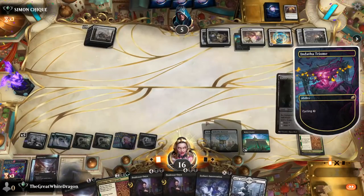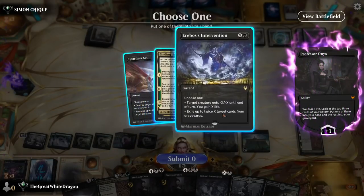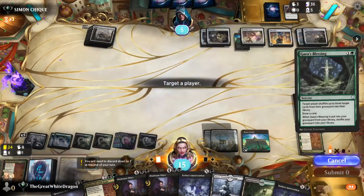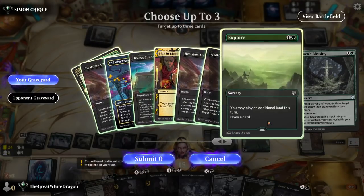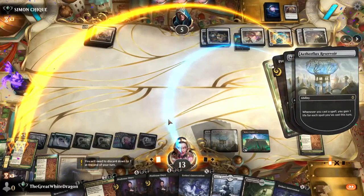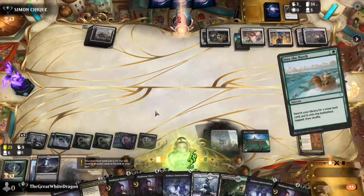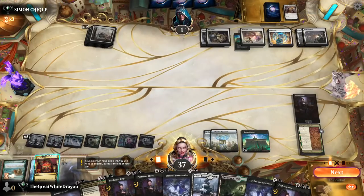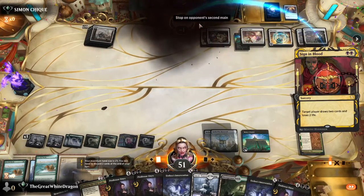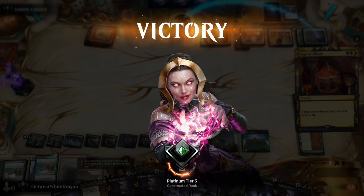Let's cycle this because I want to cast a little bit more. Eribos's Invitation — fine, I'll take it. A Blessing — let's put back Explore, put in Sign in Blood, put that back too. I almost feel bad for this guy but then I remember he's a Jace avatar so it doesn't matter. I thought I was gonna have to Sign in Blood him infinity times with Blessing but turns out I didn't — 10 out of 10.